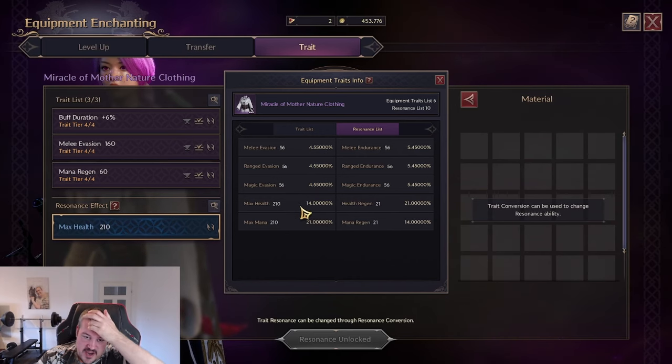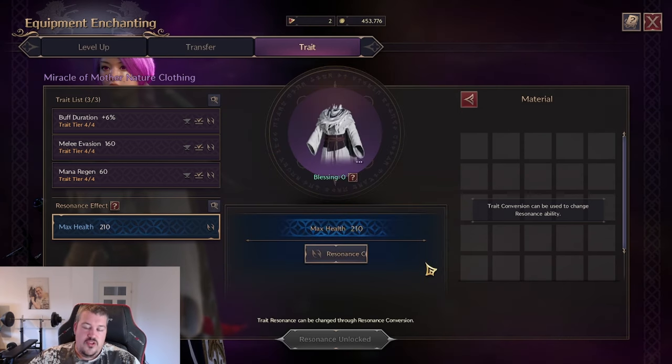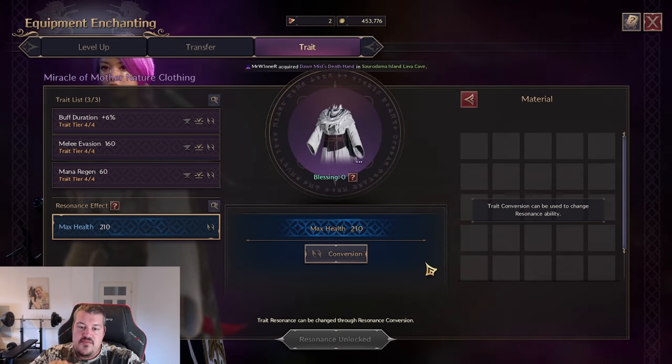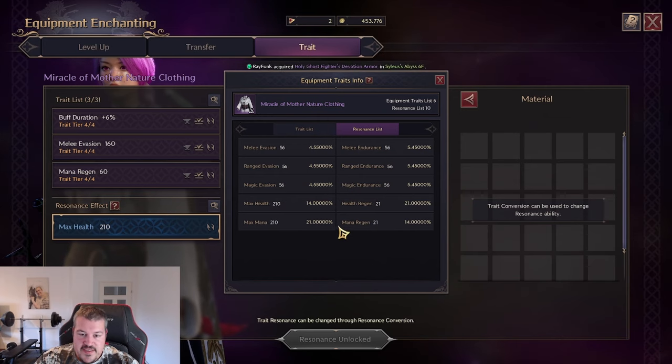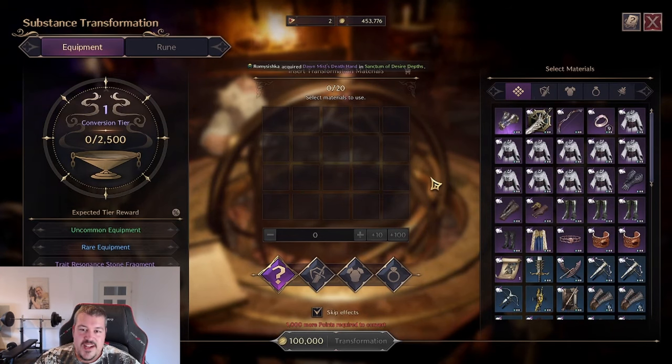I recommend not re-rolling instantly once you hit it. It's better to get one resonance unlock onto all of your gear pieces first, and then start re-rolling the bad ones. It's fairly hard to get those hits consecutively on all your gear, so it's better to have something sub-optimal than to be running around with resonance slots you can't unlock because you've run out of stones.